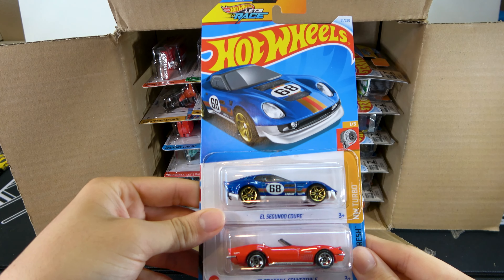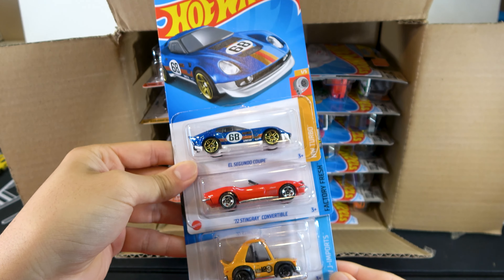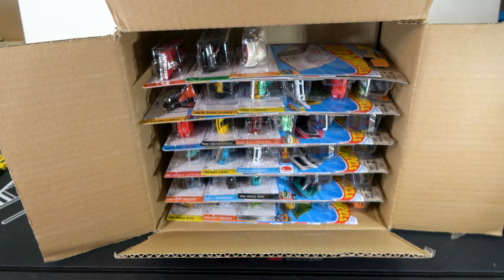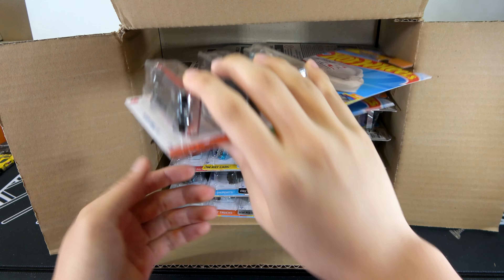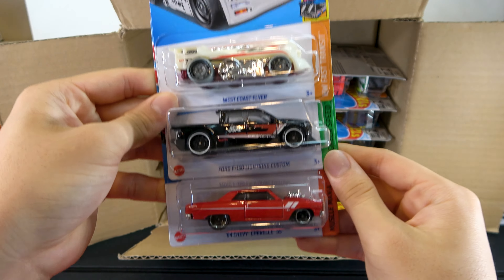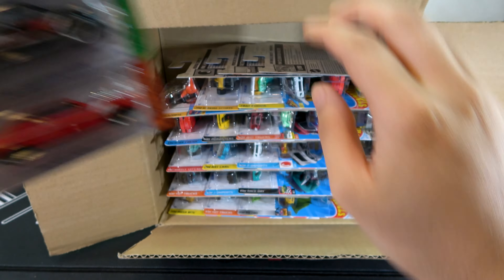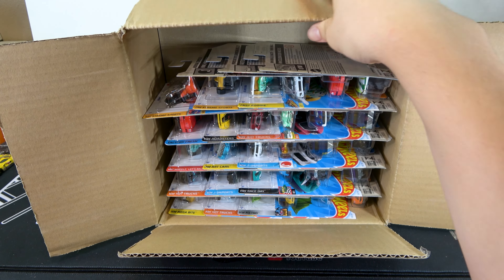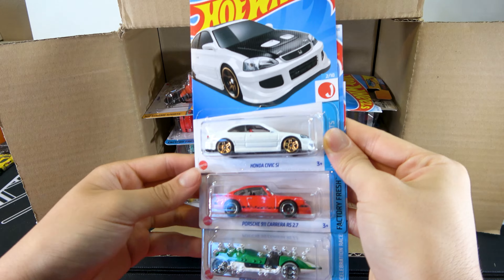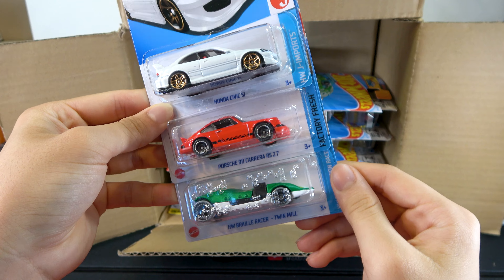The first cars are the El Segundo Coupe, 70 C-Singer Convertible, and Mazda RX3, West Coast Flyer, Ford F-150 Lightning Custom, and 64 Chevy Savelle SS, Honda Civic Si, Porsche 911 Carrera RS 2.7, and an HW Braille Racer.